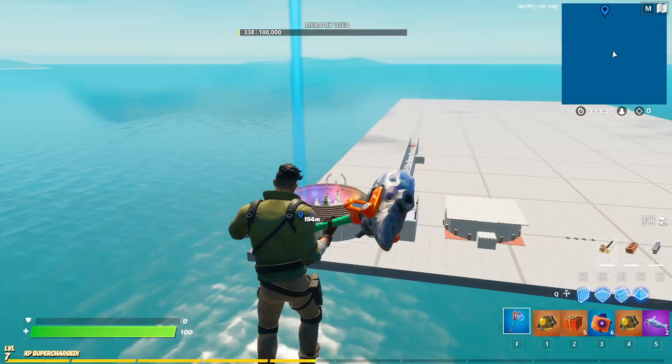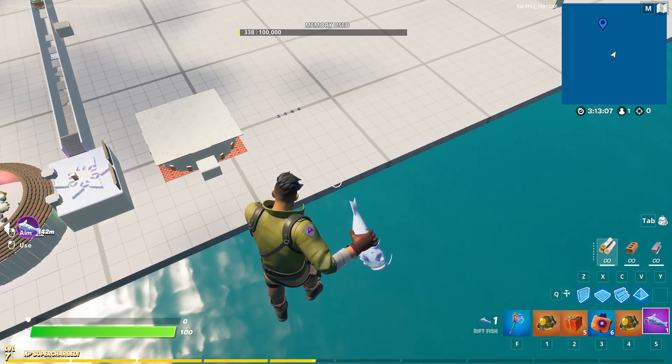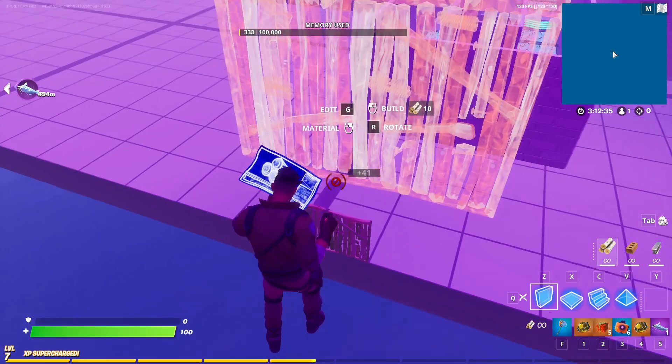While flying, make sure you're paying attention and not using auto-run, because you could run into one of the islands and have to restart the entire process. Once you get to the marker, fly up a little and look inside the dome where your marker is. Throw your rift fish right on top of the marker or as close as you can get. Once it marks itself, fly over to the nearby structure — it should turn purple when you get close. Build a small elevated platform for yourself to stand on before going inside.